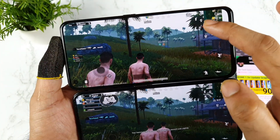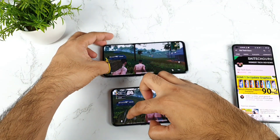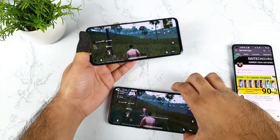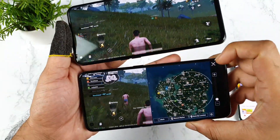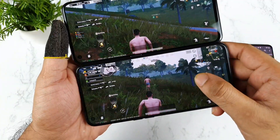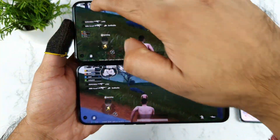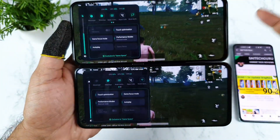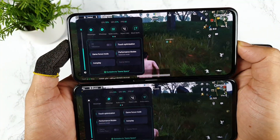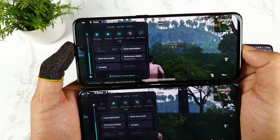Let me try to start running at the same time. Both phones are running at this moment — as you can see, at the same line. This should be an equal comparison between both phones, running in the same map, same location, at the same time, side by side.